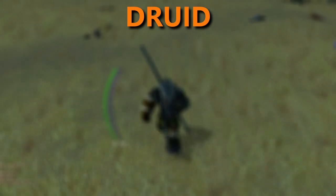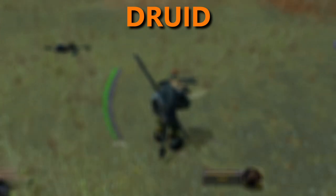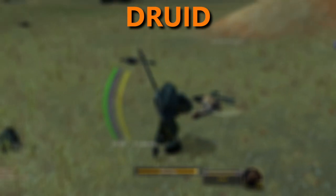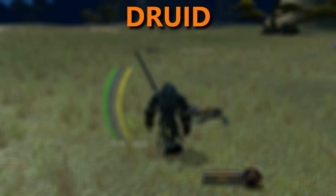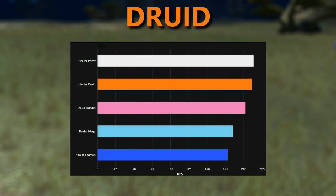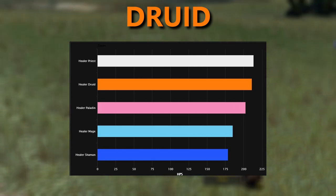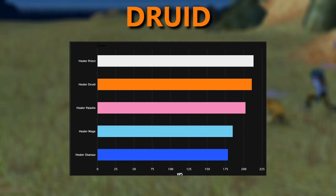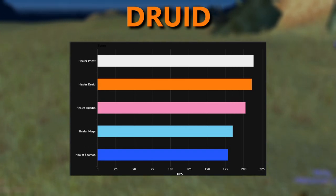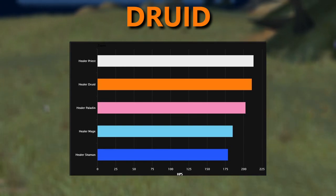I can understand the scaling issues for Lifebloom and being able to cast spells without breaking shapeshift — I've always thought it was kind of weird how certain things break your shapeshift. However, I don't actually understand the other healing buffs, as Resto Druids are already top of the pack in Phase 2, right next to Priests. If you play a Resto Druid, please leave a comment letting me know what you think of these changes.